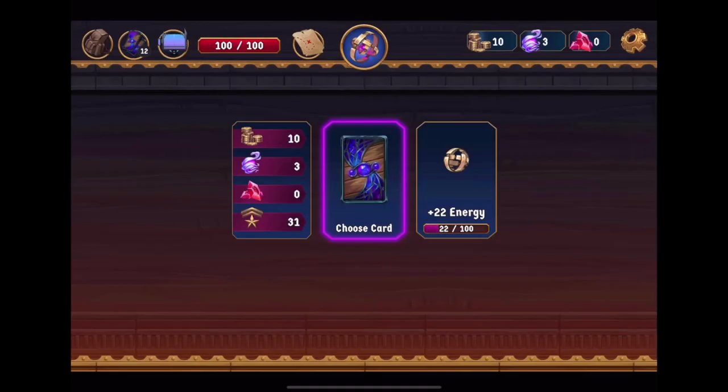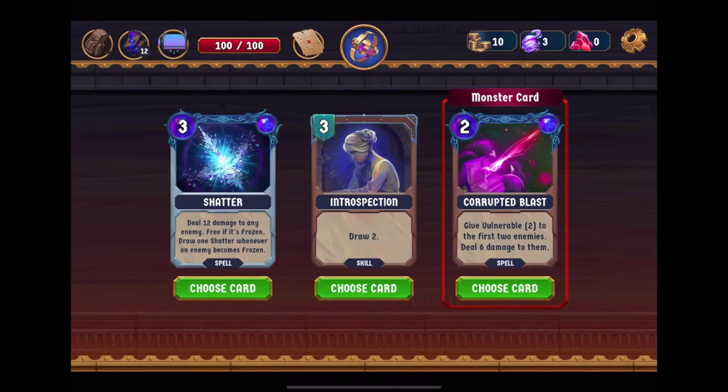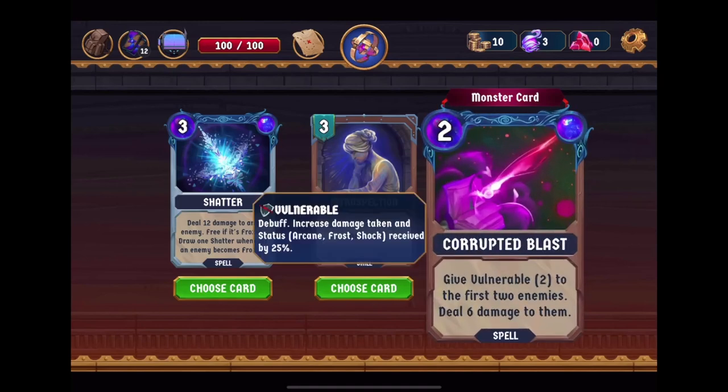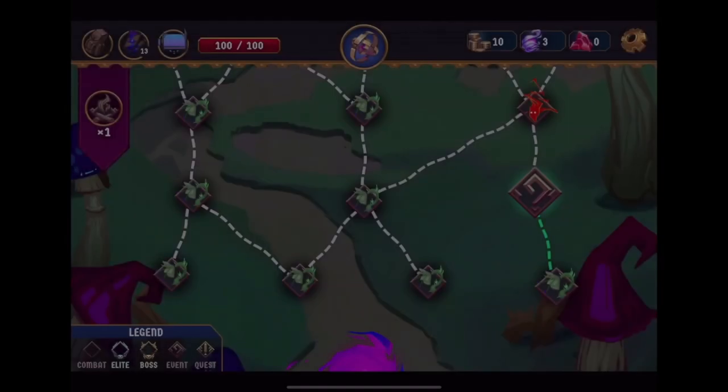Energy is kind of like an upgrade. You can choose whether or not to risk it or leave with the stuff you've gained. Shatter: deal 12 damage to any enemy, free if it's frozen, and draw one shatter whenever an enemy becomes frozen — that seems really good. An interesting mechanic in this game is every monster has its own unique card. Corrupted Blast: give Vulnerable 2 to the first two enemies, deal 6 damage to them. Vulnerable is plus 25% damage. I think Shatter is probably what we're gonna go for. Let's keep building towards the frost aspect.